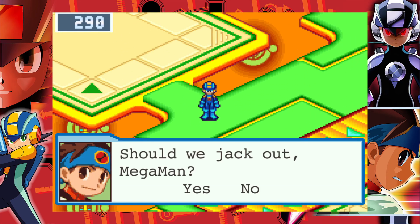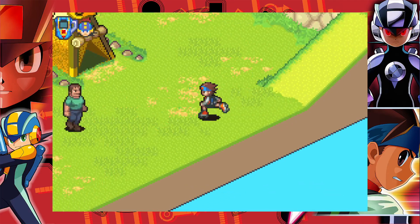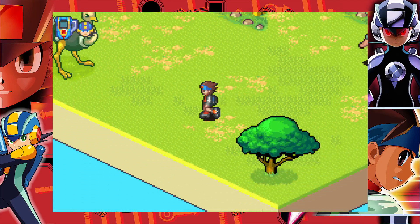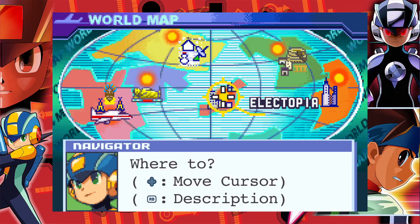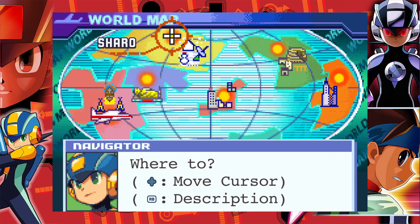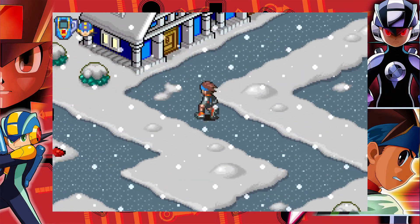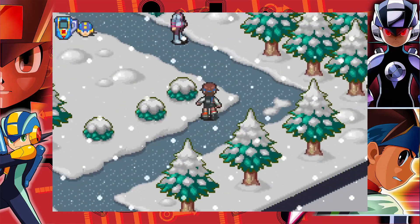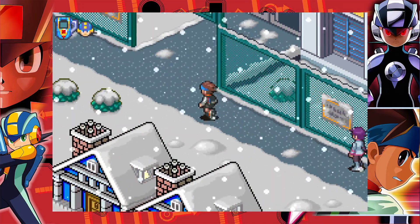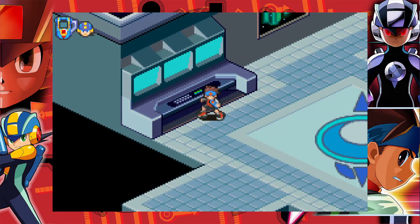Wait, I'm an idiot — I know where it is. Jack out from here; I know a quick way to get to it. I don't know why I forgot this. Remember where I got the Black Bomb Z from the Purple Mystery Data? The girl back there is the one that makes the Sea Slider for you. Go to Sharo, jack into Sharo area, and you can get to it from there. The gate's already open because I already unlocked it — I needed a ship from it earlier.